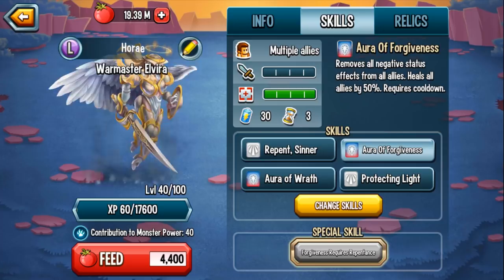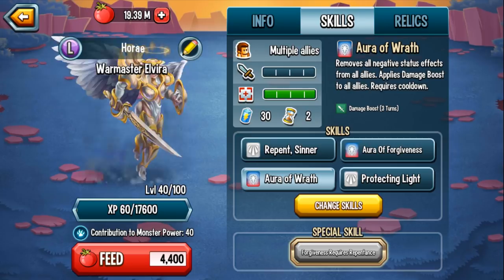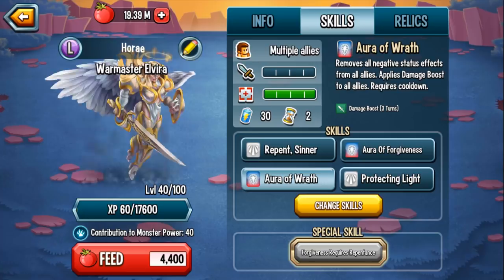Aura of Wrath removes all negative status effects from all enemies and applies damage boost to your allies — another great supportive skill. What I love about this monster is that just about all her supportive skills remove negative effects, so your monsters get a reset if they have any damage reduction, blind, daze, or anything that reduces accuracy or damage. I love it so much.